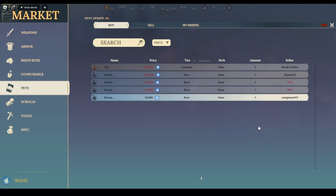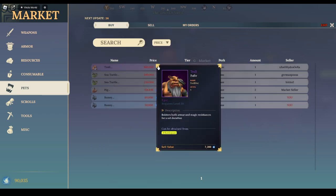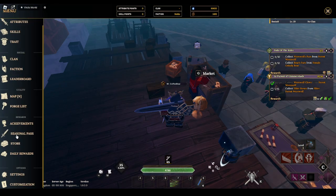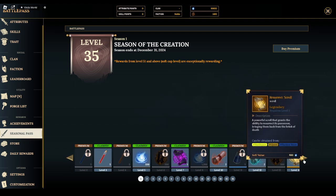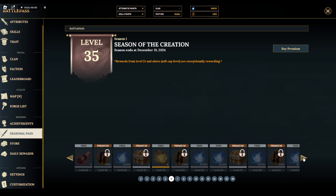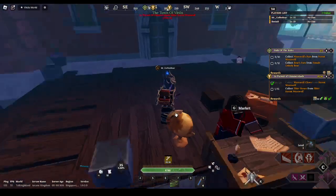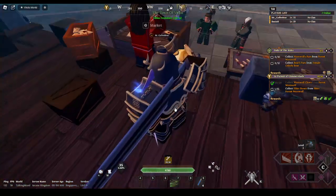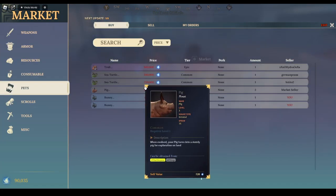That's a good transition to mounts, but real quick on pets — you can find them in the marketplace; price will vary depending on level and demand. There's also the seasonal pass you can look into. At level 63 you can get a free pet from there. You can also get pets from boss drops, but those bosses mostly one-shot you — especially the spider queen, that big giant spider boss.